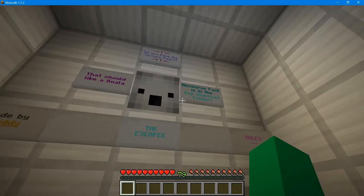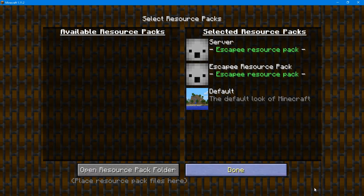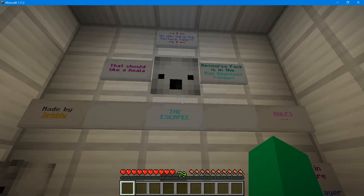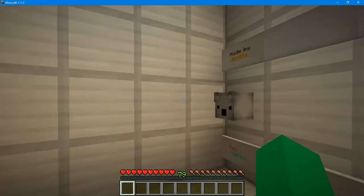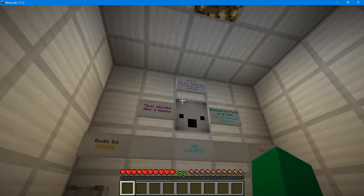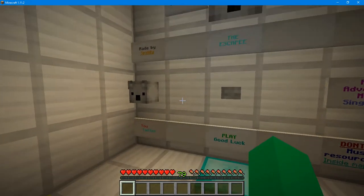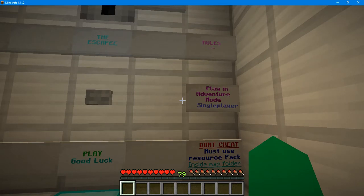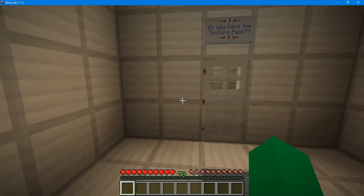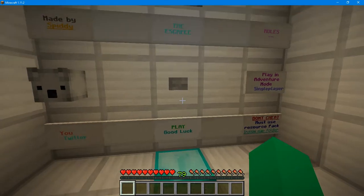Do we have the texture pack? Let's check. That should look like a koala — and that's a koala, so yes, it does. This map's made by Spitty. The rules: play in adventure mode, single player, do not cheat, must use the resource pack inside the map folder. And we just did that. Play, good luck. Do we have the texture pack? Yes, we do. I don't know what that button's for, but you might find out. There's another button there too. Let's play.